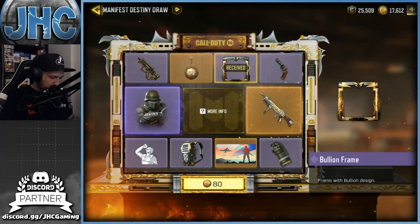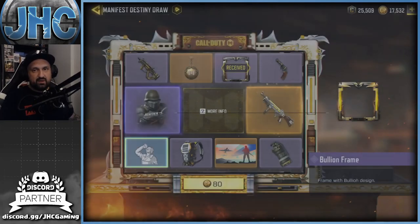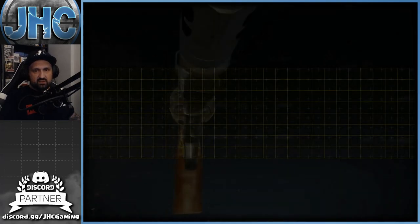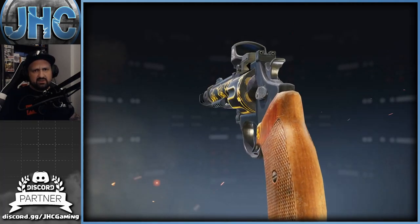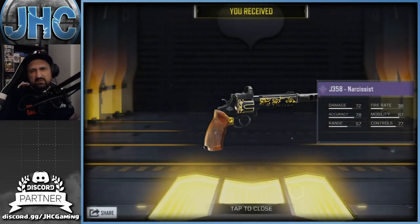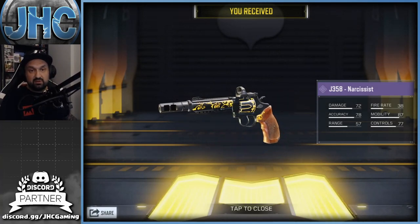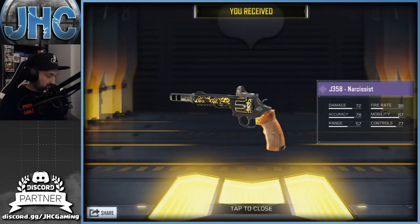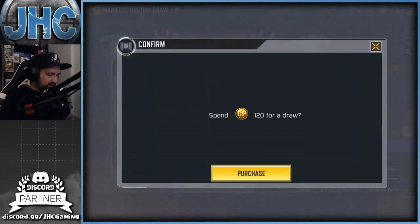First pull is the Boolean Frame for 30 card points — it's animated, pretty cool, but I have plenty of frames. Next is the J358, a blueprint with attachments you get even if you haven't unlocked them — there's a muzzle and a sight. I'm not a fan of putting sights on pistols.